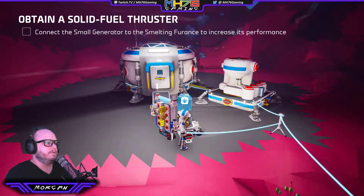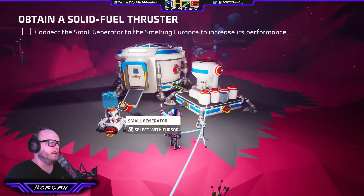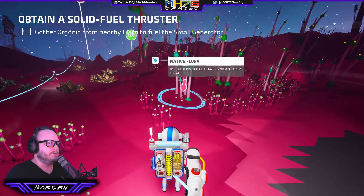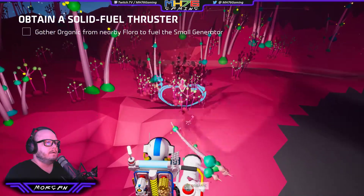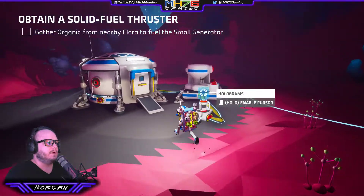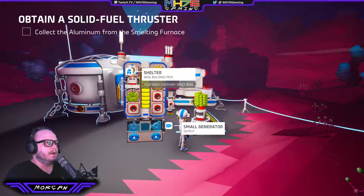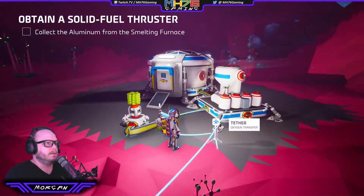Connect the generator to the smelting furnace. Left trigger for cursor mode, grab the power, plug it in. And gather organic flora to power the generator — so that's plants. We've got organic. Let's put that away, into the backpack. Grab it, throw it there. The smelting furnace actually finished before we did that. Anyway.